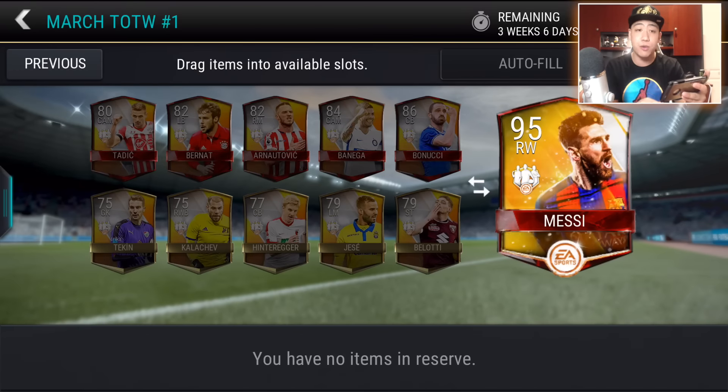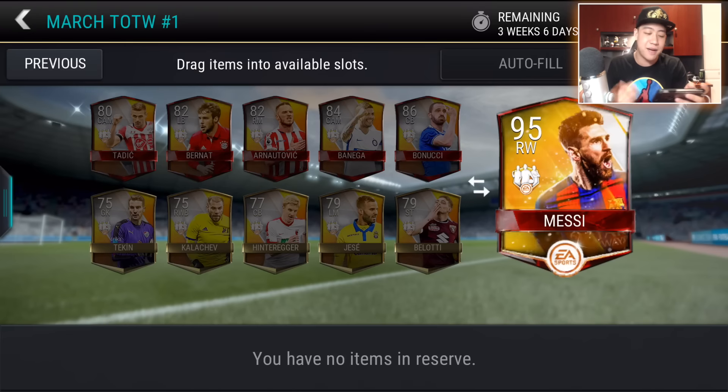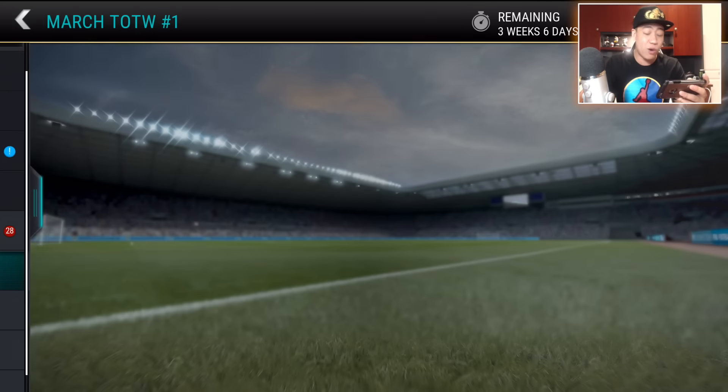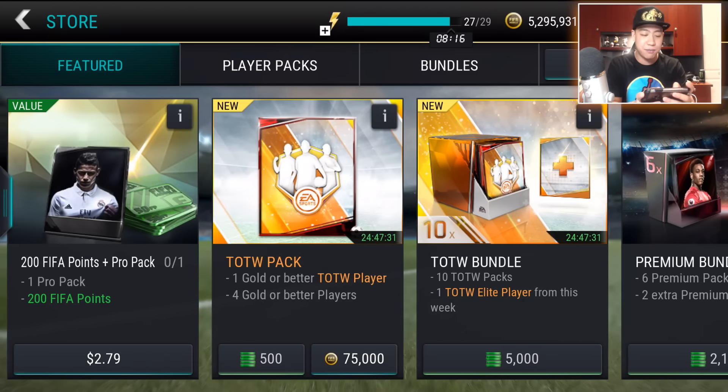Those are the players of the Team of the Week — you need every single one of them: five elites, five golds. The highest overall right there is 86. You do get a right wing Messi, so not too bad. I wish I could see the stats on the back of the card. But let's go ahead and open up some of these packs — there's actually no limit, which is awesome. They're 75k each coin-wise or 500 FIFA points, or you can buy the bundle that guarantees you one elite player.